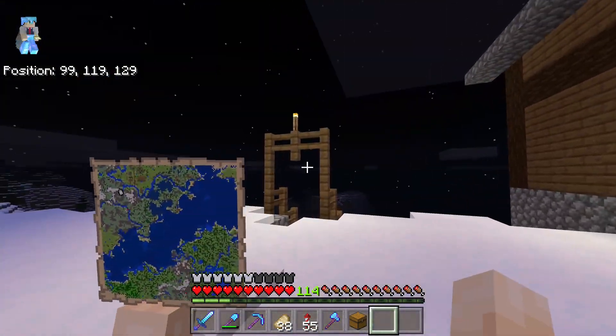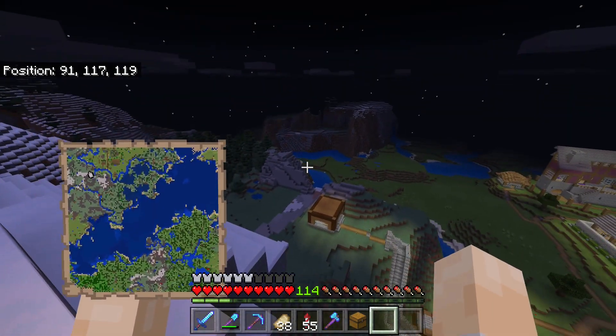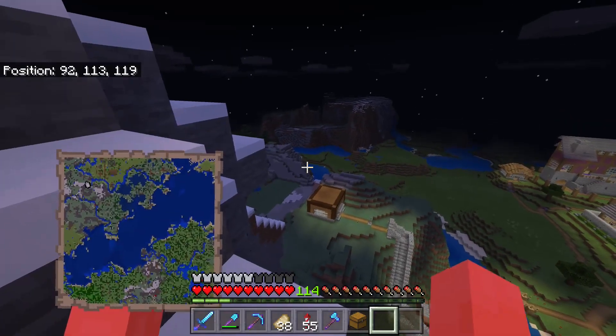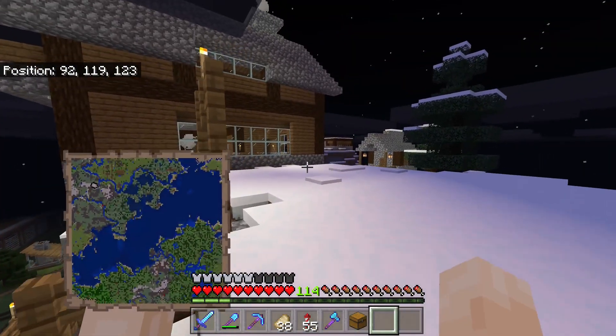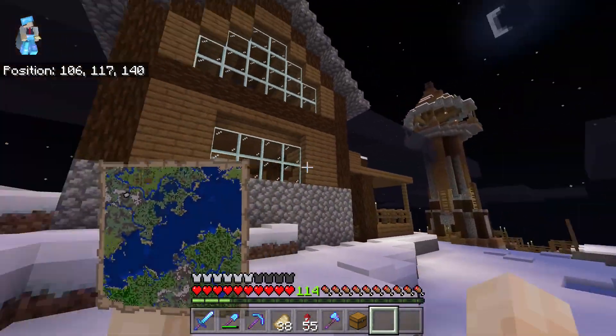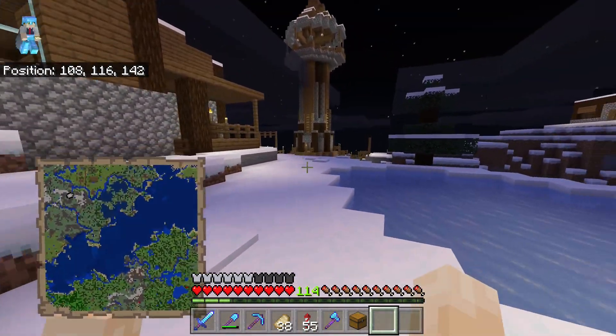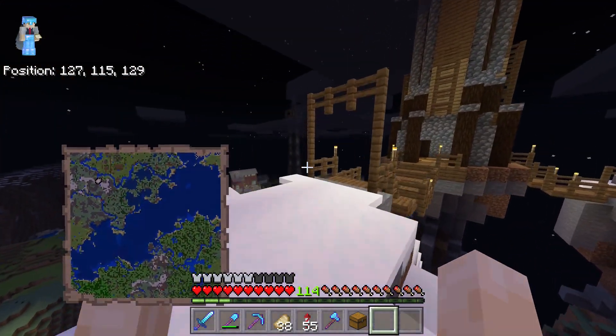This is the first house I built, the first anything I made. Whenever you spawn in this world, you spawn right over there on that little patch of grass surrounded by the river. And I just figured that I'd climb up and build a house there. So that's what happened, and then a friend came along and he built me a tower — Manda's little watchtower.